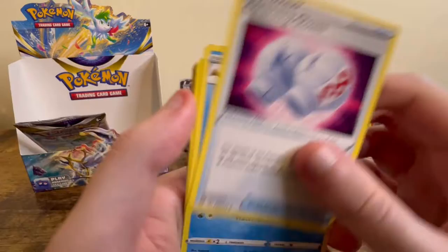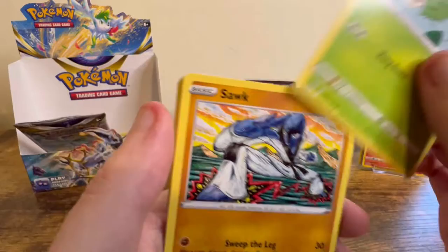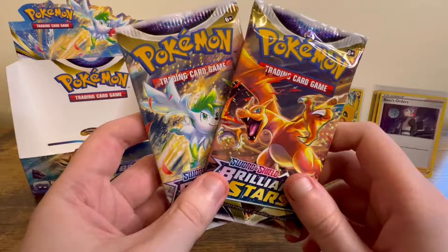V-Star marker, Cleansing Gloves, Ralts — this one looks like it's not been cut properly, it's weird. Starmie, Budew, Sawk, Cherubi, Riolu, Starly, Wormadam, and Boss's Orders.